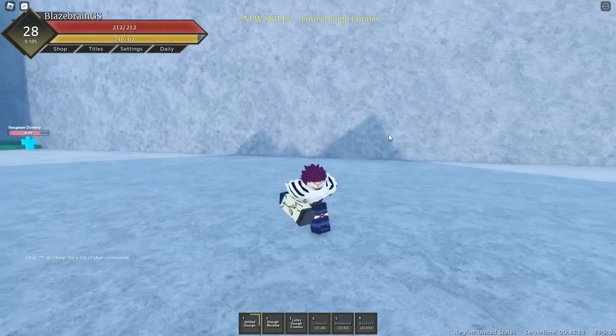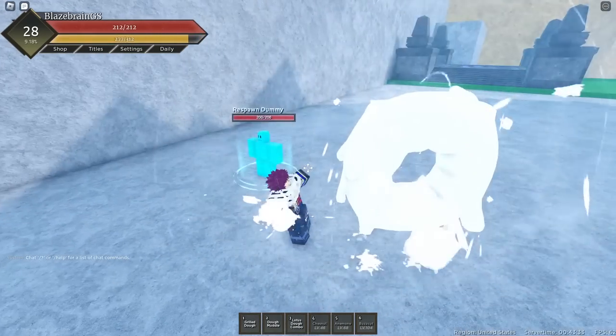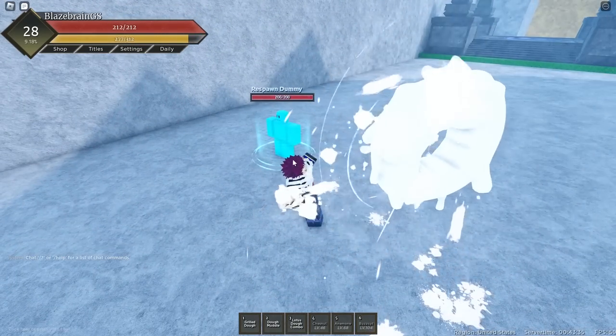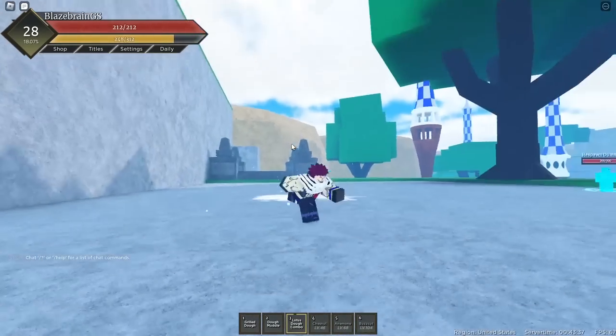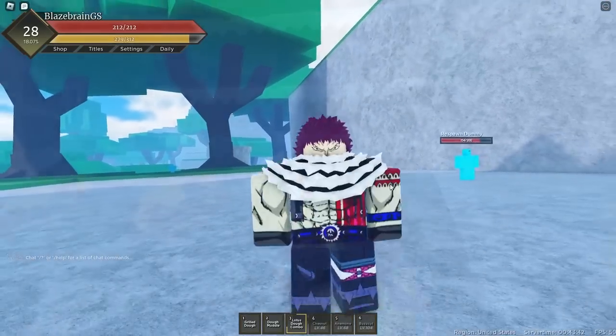We just hit level 28, and we do have our new move — it's actually called Lotus Dough Combo. So let's check it out. Look at that animation, it was sick. Let's just use it. Bro, it launches him up in the air and fires him back down. Yeah, that's an awesome move.